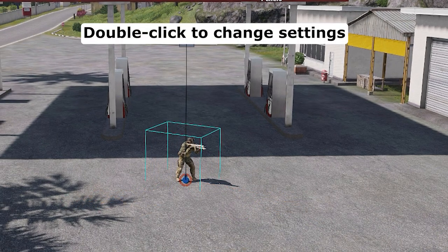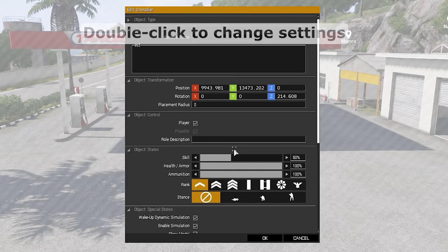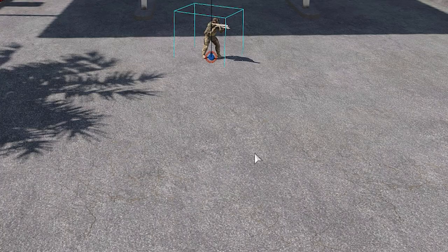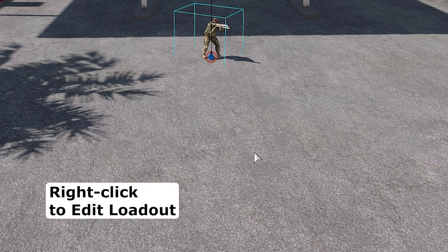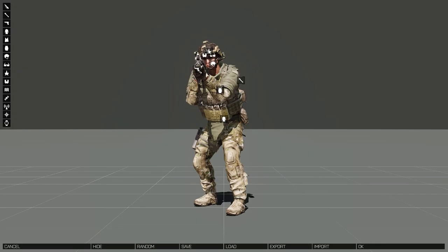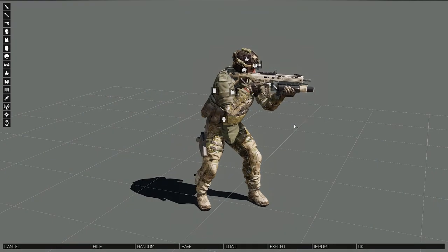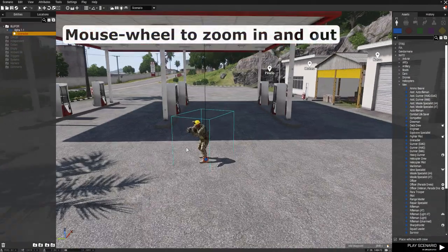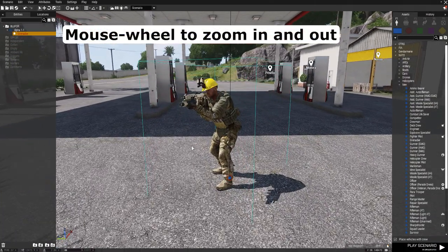If you want to change any settings for a person, just double-click on him. I'll just change his name. If you want to change the outfit, just right-click and select Edit Loadout. You can right-click and drag to spin him around. Use the mouse wheel to zoom in and out.